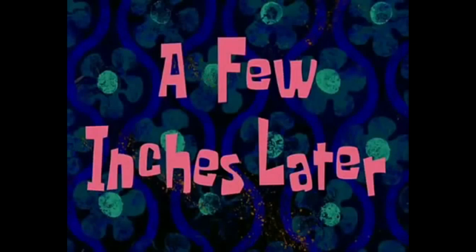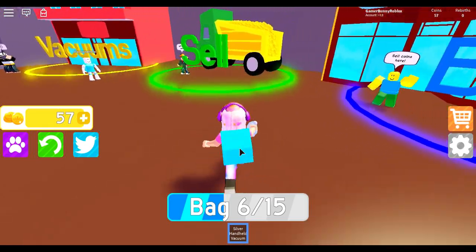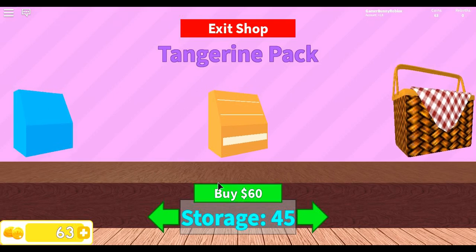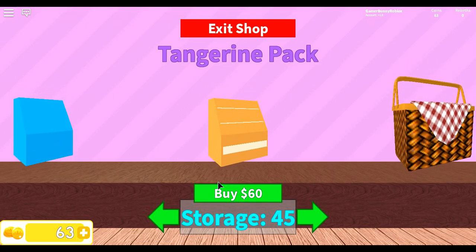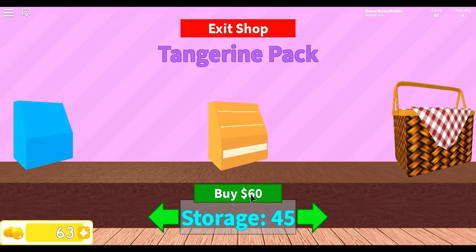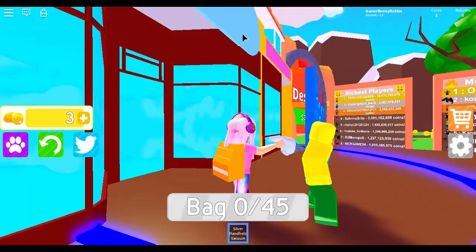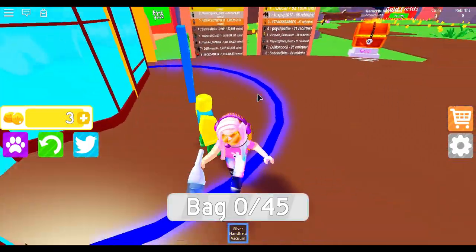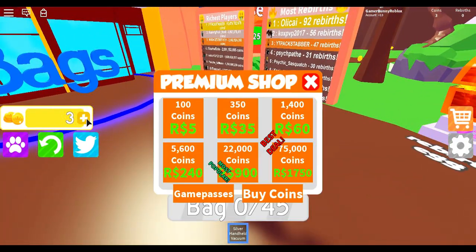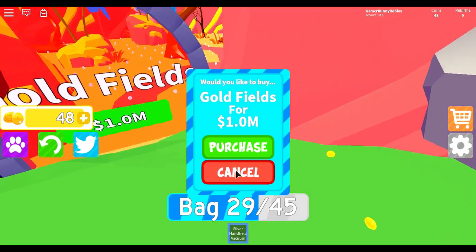A few moments later — I'm gonna buy a new backpack because I need more storage. The next pack is the tangerine pack which is just sixty coins. Why is it coins or dollars? Why are there dollar signs up here? Anyways, now I have an orange backpack and I'm only left with three coins.